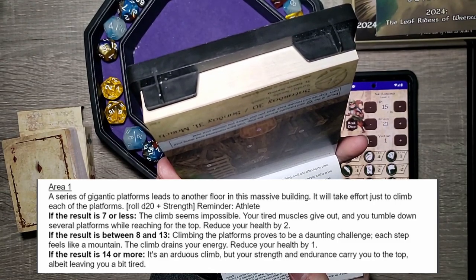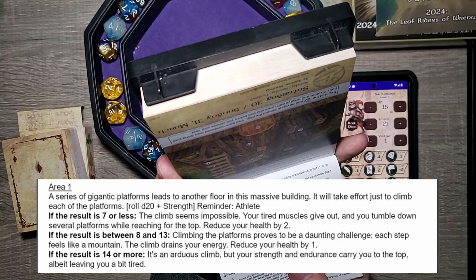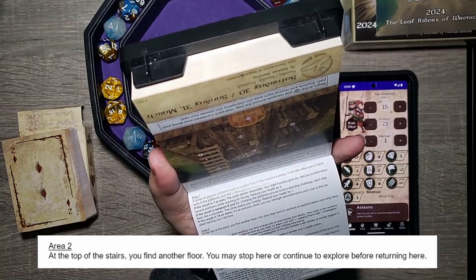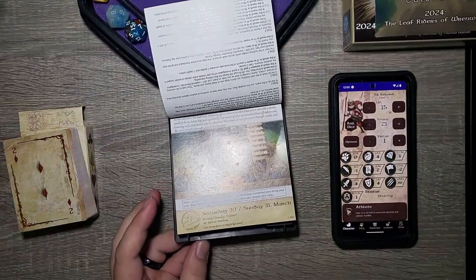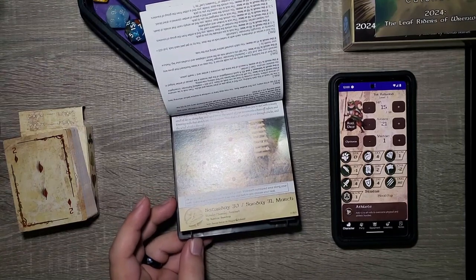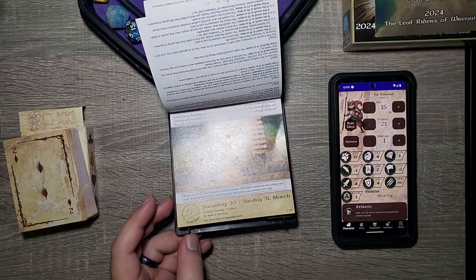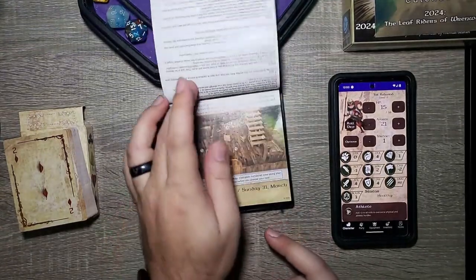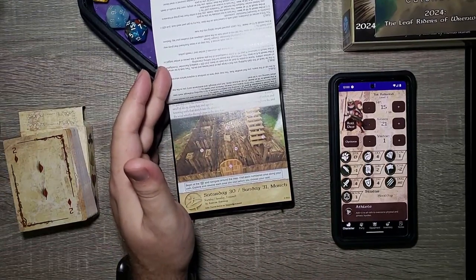It's an arduous climb, but your strength and endurance carry you to the top, albeit leaving you a bit tired. Number two — at the top of the stairs you find another floor. You may stop here and continue to explore below. So that'll do it for today. All-around full success on the page — that's kind of crazy; it doesn't happen too often. Tack is not someone to be messed with. We've rescued two of the lost three travelers; hopefully we can find the last one. Tomorrow is not a real day — it's just going to be the weekly lottery and a recap, so check us out tomorrow.